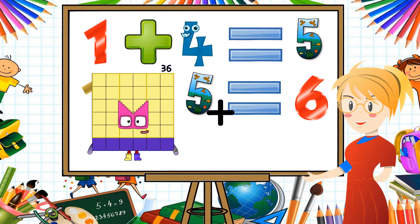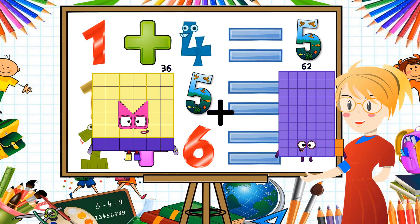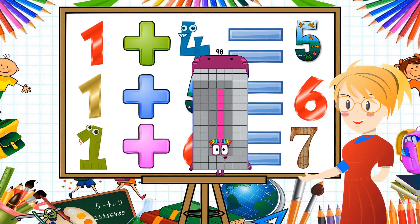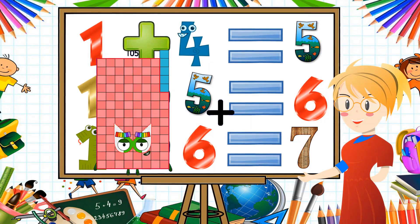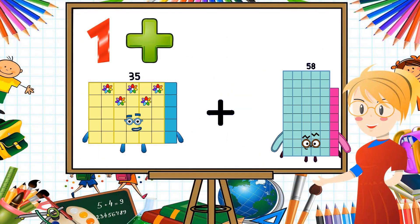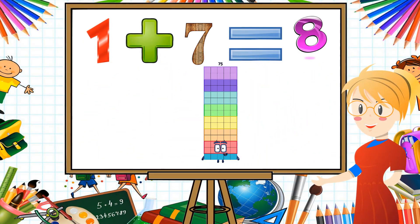36 Loss 62 equals 98. 35 plus 40 equals 75.